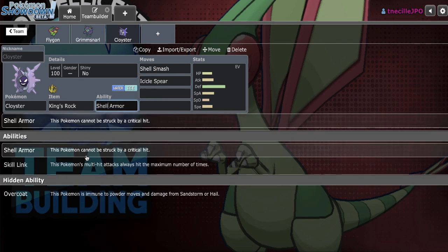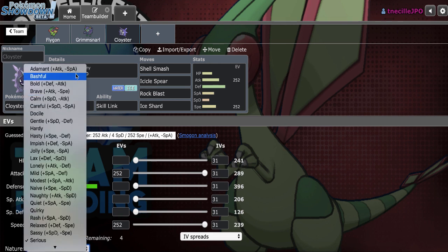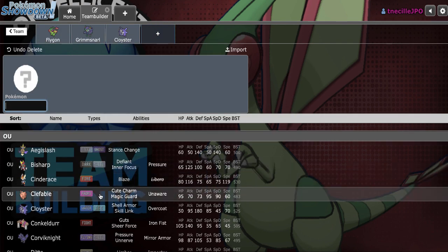It definitely appreciates a Body Press variant of Corviknight being out of the way. If we can force damage on Aegislash, Cloyster can go ahead and win without having to rely on flinches. Icicle Spear, Rock Blast, and Ice Shard are going to be the moves. We'll go Adamant. I haven't used Cloyster in probably a few months, so it should be fun to revisit it. I want a Ghost-type because whenever I add my hazard lead, I want a Spin Blocker.